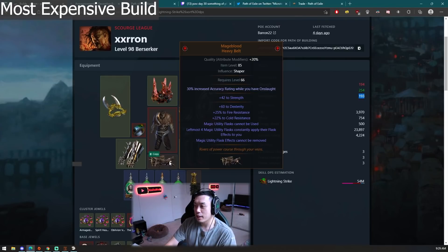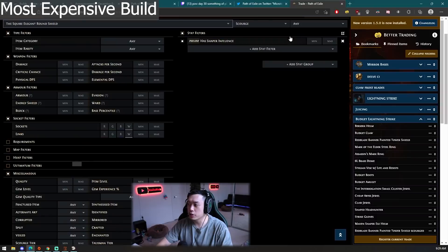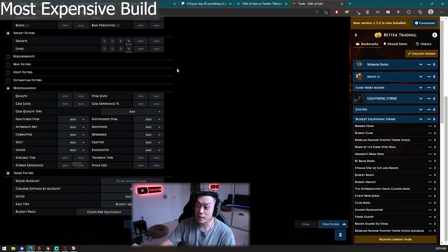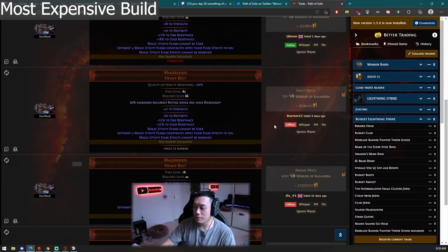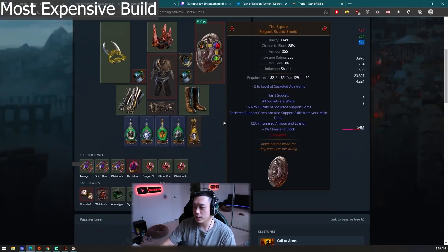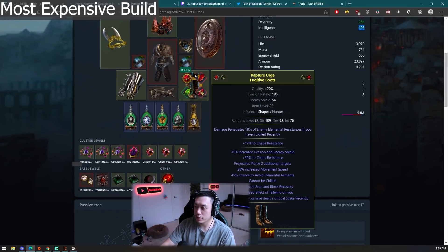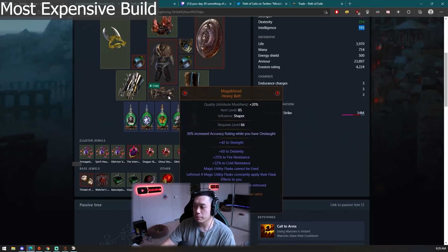Next we have the Mage Blood, and this Mage Blood is pretty insane. A shaped Mage Blood is around five mirrors on the low end — this one is the leftmost-four variant, so probably five to ten mirrors or more. It's an extremely, extremely expensive item. So you can say this build is easily worth around 20 mirrors total, depending on how you value the shaped Squire and shaped Mage Blood.